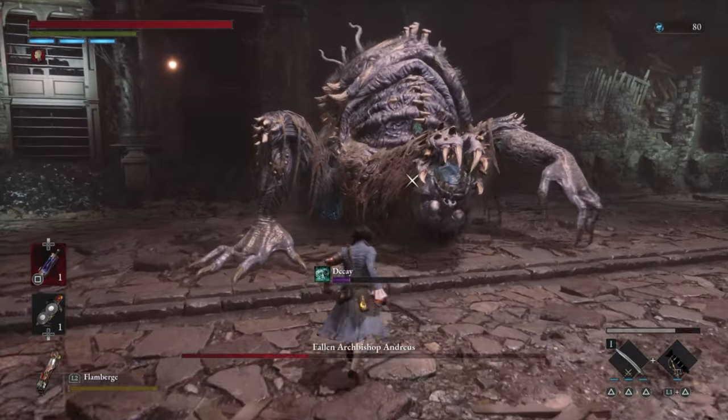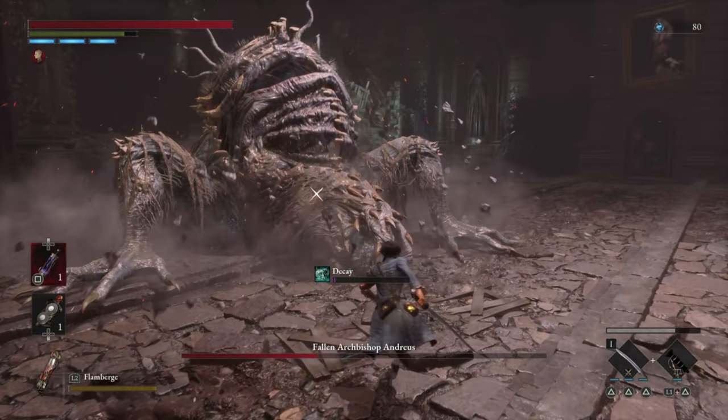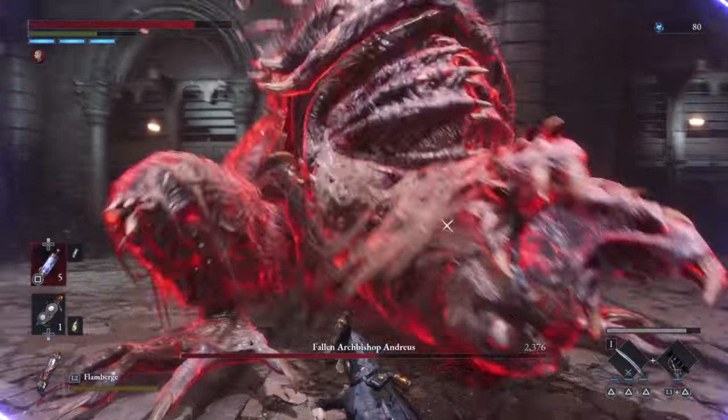For Fury attacks in phase 1, he'll raise up and then slam down. I find that it's easier to just run away, and if you stay close, you can usually run in and get a couple of hits. But it can also be perfect guarded if you've got the right timing.